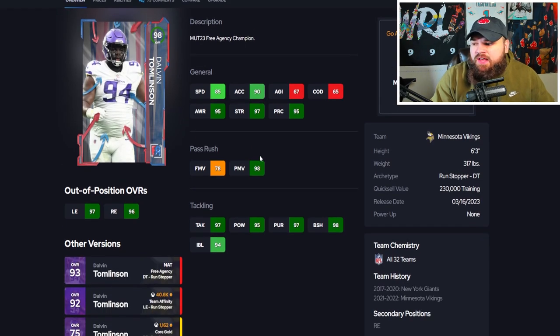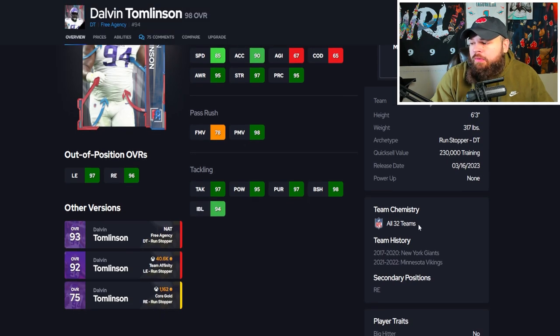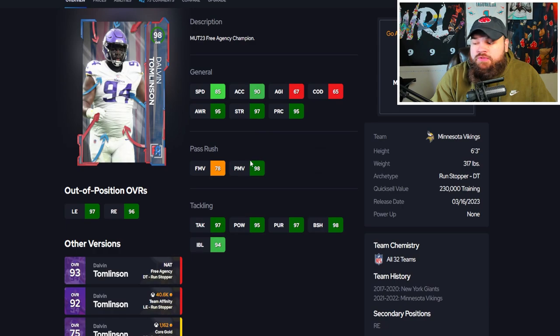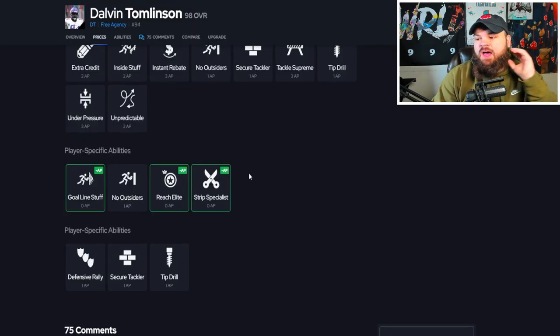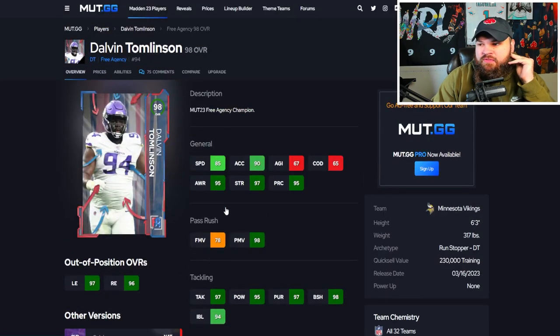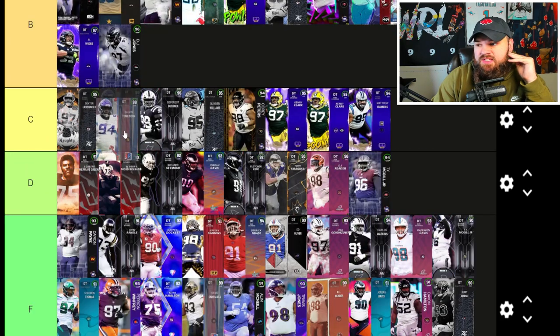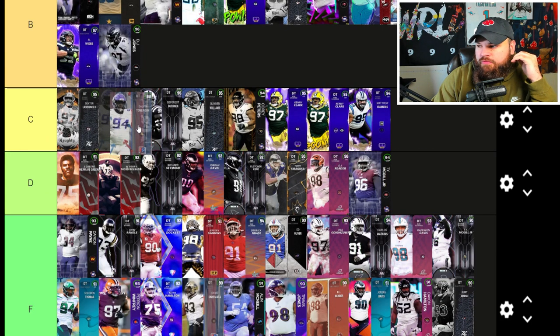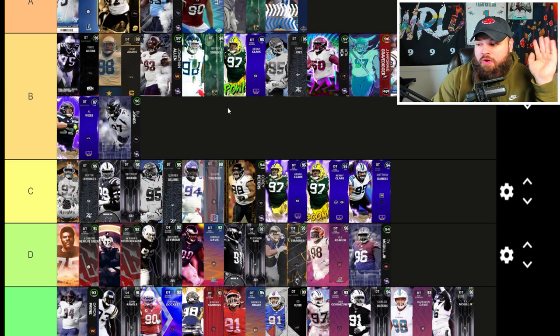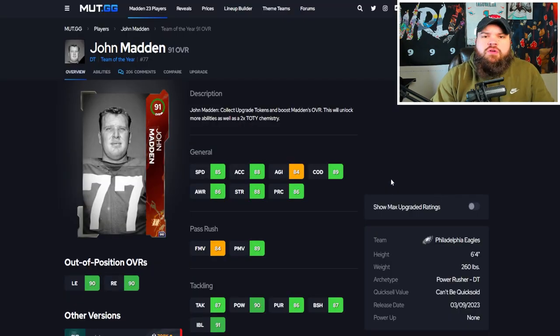98 overall Dalvin Thomason — 85 speed, 90 acceleration, really great power moves, block shed and impact blocking, finesse moves a little low. Gets every single team chem and only has bull rush on yes, which could help him play better. For abilities though, he doesn't get anything I like — 0 AP reach lead, 0 AP goal line stuff. This is a very mid card — C tier. I'll run Dexter Lawrence over him. I know he's a 98 but I don't think he's that great.